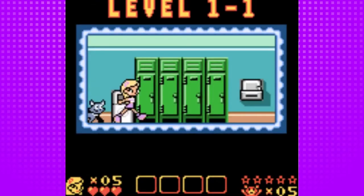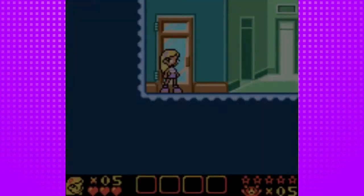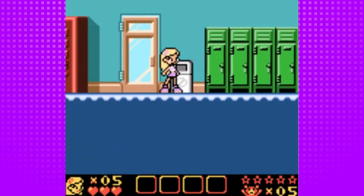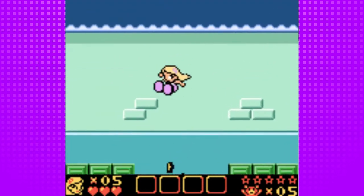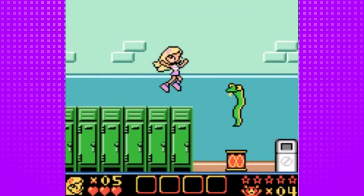Starting off with level 1-1, this is actually a pretty short level for the beginning. And with it being a short level, this will also be a very short LP — only about 4 parts. It will actually be the shortest one I've ever done since Mario Kart Double Dash. So basically the mechanics of the game is just jump on enemies and zap them, and that's pretty much it.